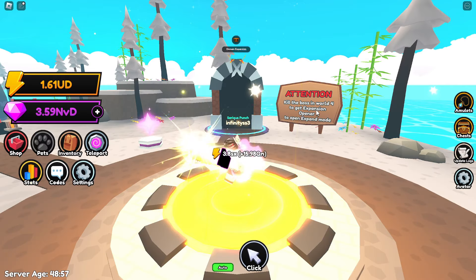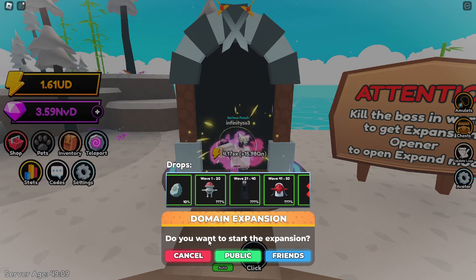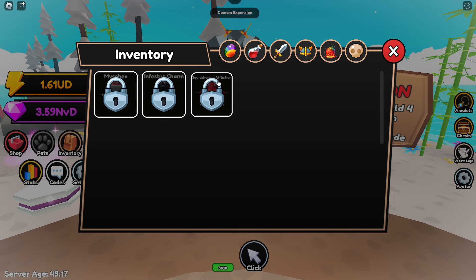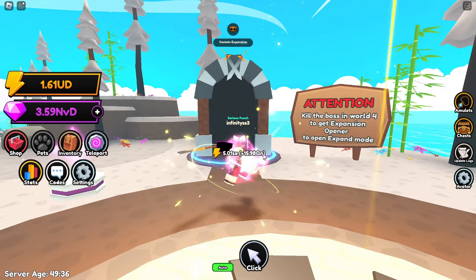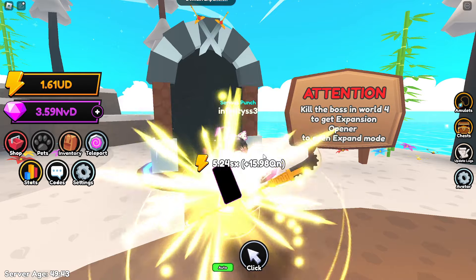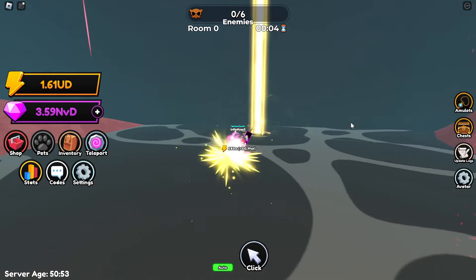Moving on — I want to try the domain expansion. Looking at the rewards, you can get three curses: the Mycobex, the Infestus Charm, and the Squid Shadow Affliction. Honestly I have no idea what they do, and I doubt I'll get past wave 20. Worst case I'll grind more in the next video using the 2x energy area. Let's jump in — this will take a while running to each enemy, so cue the time lapse.